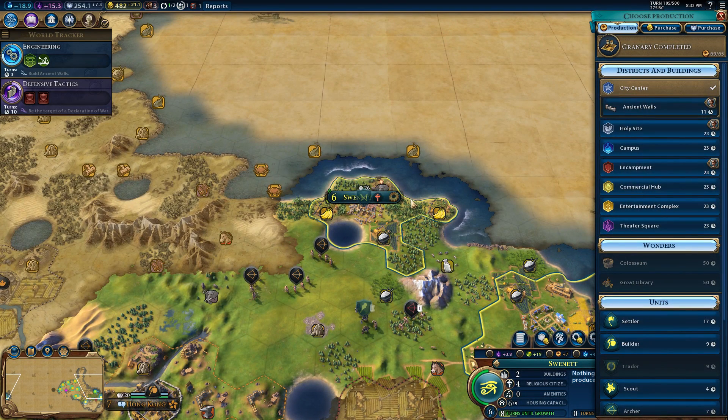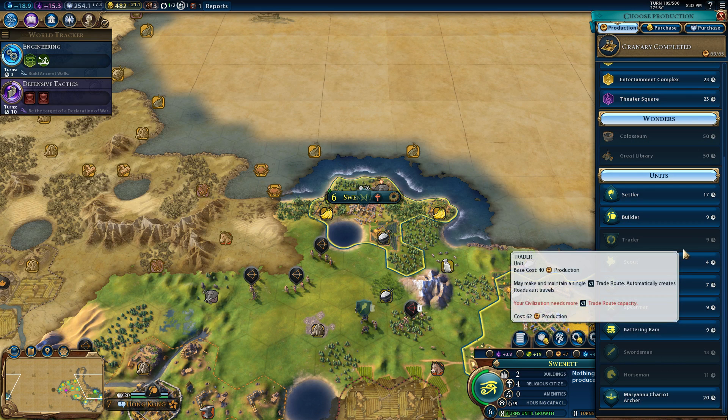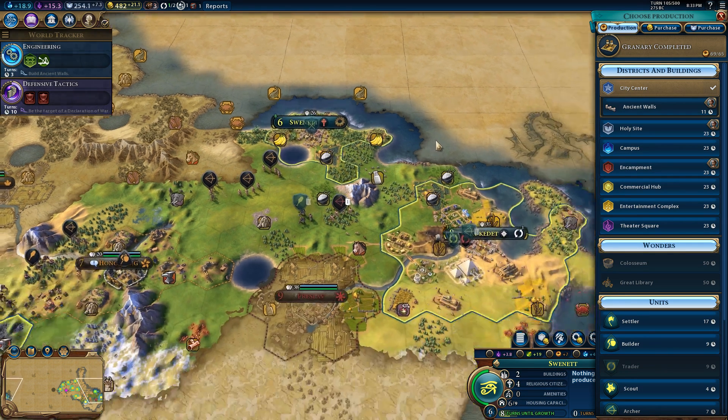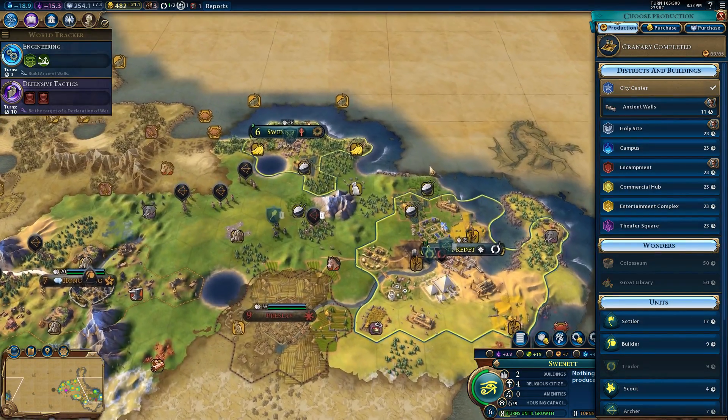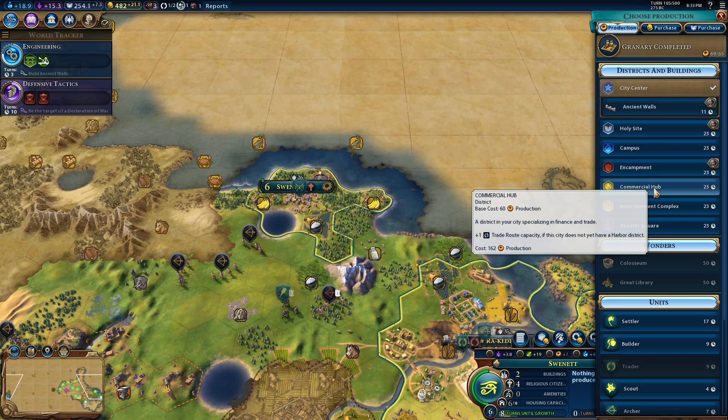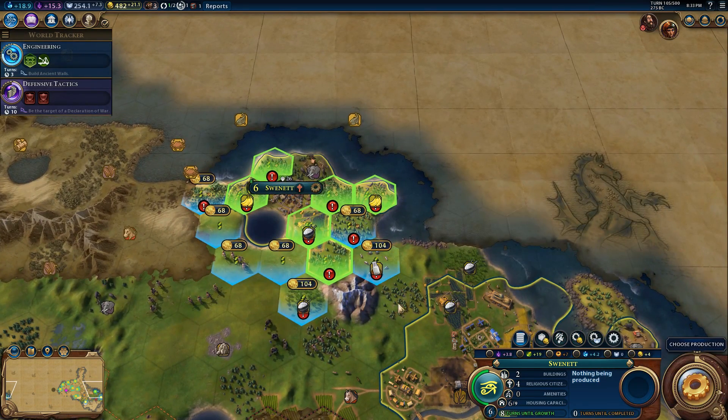What are we building in our second city? We're going to build a district of some kind. We have a commercial hub down in the capital. The crab, fish, cattle, rice, and bananas are all bonus resources — we actually don't have any more luxury resources around other than the elephants. So I think I'll go for an entertainment complex.